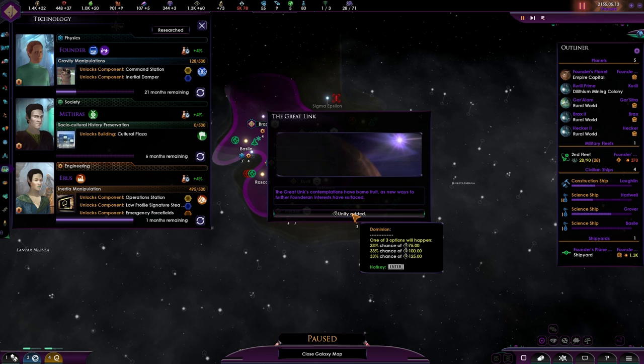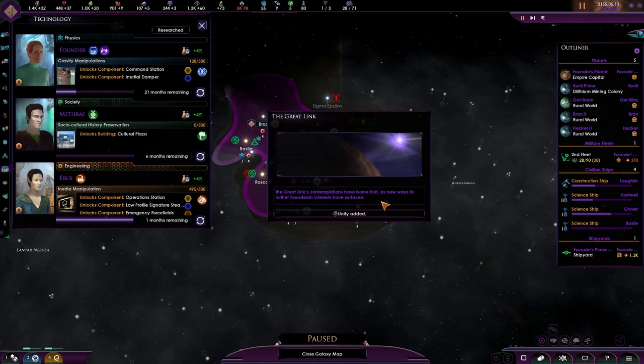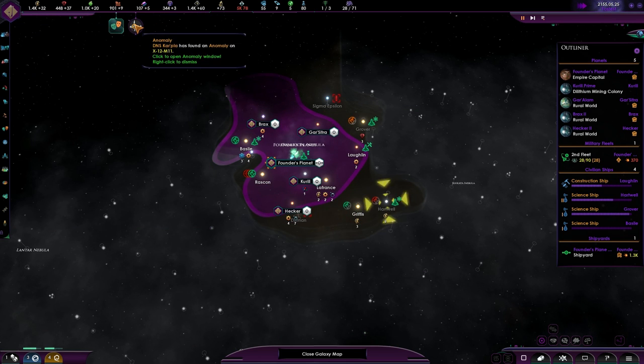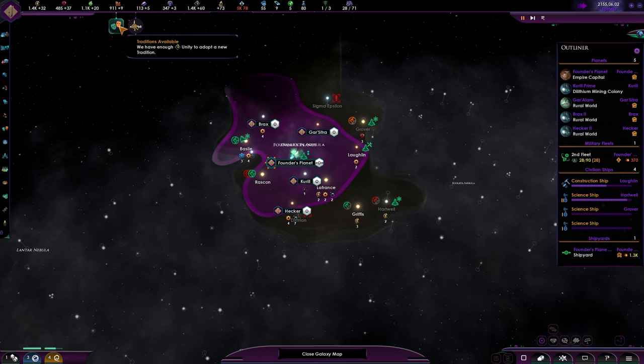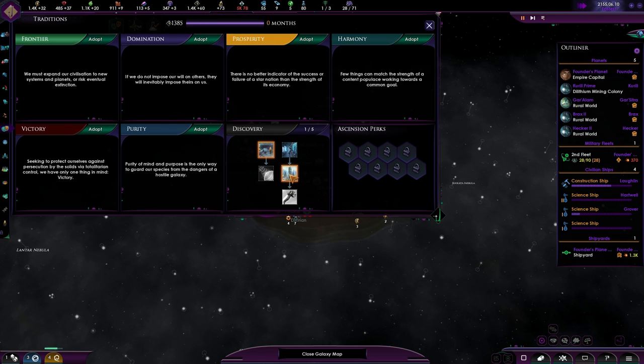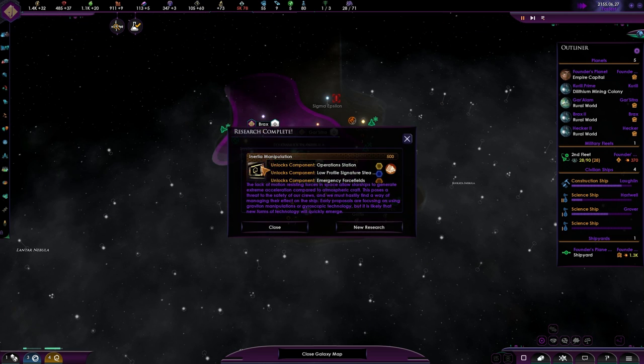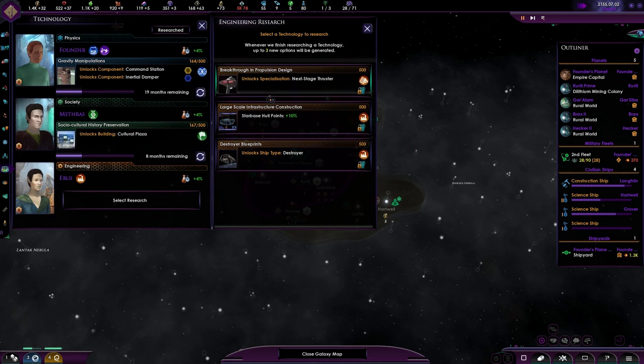One of three options will happen. The Great Link's Contemplation has borne fruit, as new ways to further interest rise to the surface. It's a shame it doesn't say what you got — but Monthly Unity: yes please.